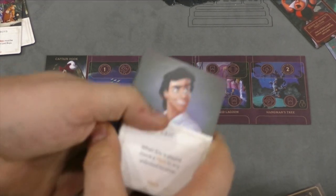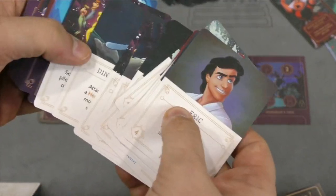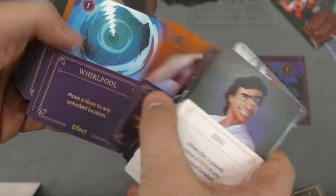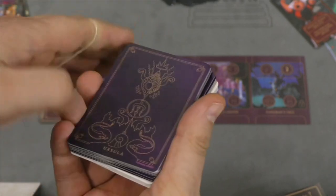Each villain has very different decks. For example, Ursula's fate deck includes Eric, some fish, a dog, and a dinglehopper, while her ally side features her changing form and a whirlpool. The cards are very specifically set up for each character.